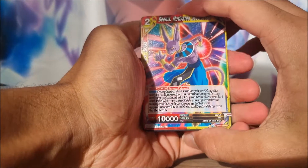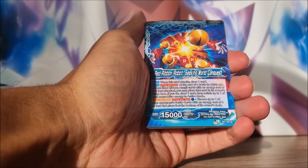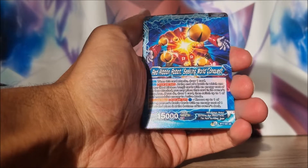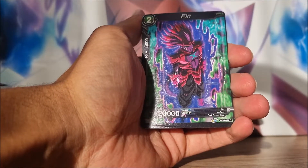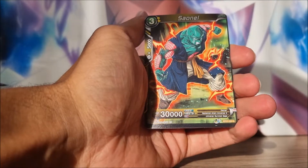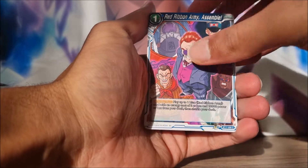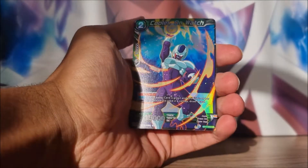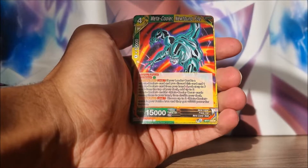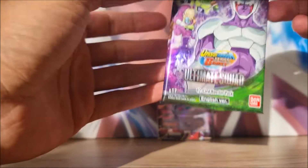Next up on the front we have Beerus - Motivated Destruction. We've got the Red Ribbon Robot, a new leader card for the Blues. Toa, Cooler, Finn, Trunks, Sayonel, got the Piranha - watch out, make sure you don't go swimming with that guy, won't end well. The Instant Kamehameha, Cooler on watch and then Metacooler. So we've got all the Cooler action right there.